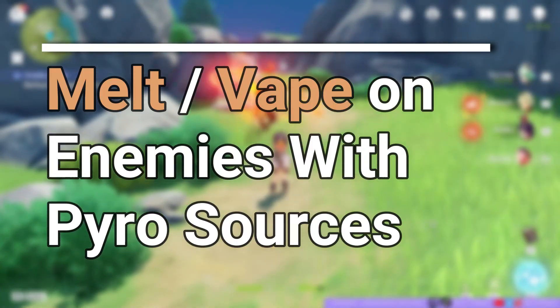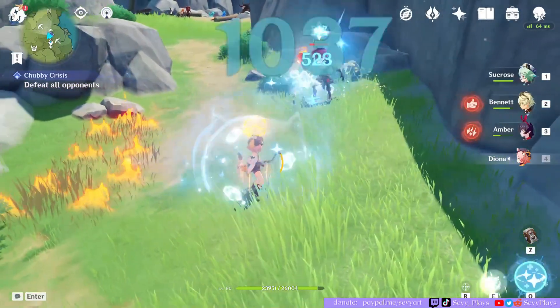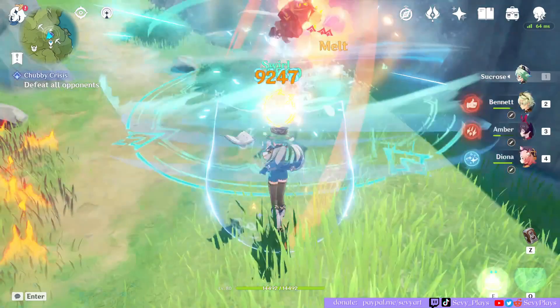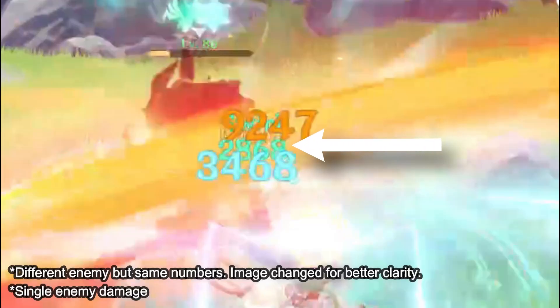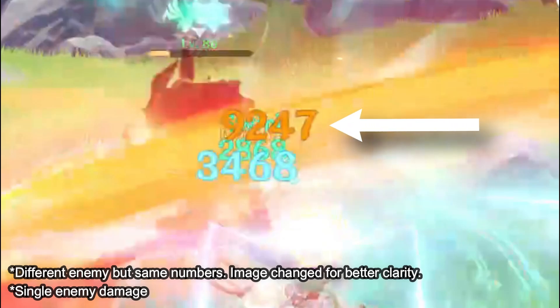Next we tried it with mobs holding their own elemental sources. An unsuspecting Hilichurl ran toward us and thankfully it procced melt. There were three different numbers from this process: the green number is Sucrose's anemo damage from her skill; the blue number is the swirled cryo damage; and the red number is the melt damage procced by pyro through the swirling. All three — the anemo damage, the swirl, and the melt — happen at the same time, and the melt damage is the highest because melt is an amplifying reaction.